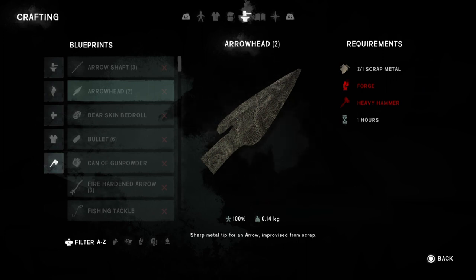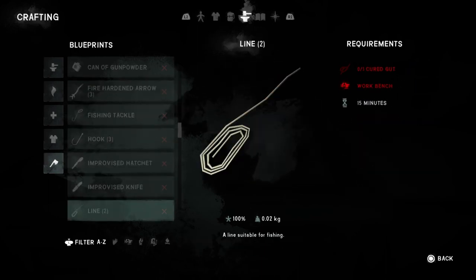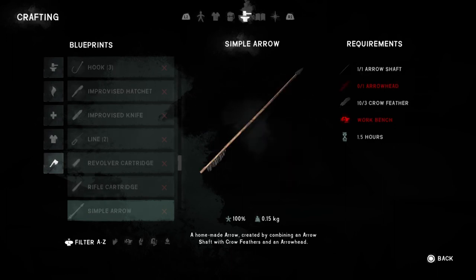The four forges are located at Desolation Point, Forlorn Muskeg, Broken Railroad, and the new Forsaken Airfield region. Once you make your way to a forge, you need to heat it up to 150 degrees Celsius, which requires coal. Coal often spawns around the forge but sometimes you'll need to get some from caves. You'll also need a heavy hammer and one piece of scrap metal. Crafting an arrowhead yields two of them and takes one hour. Then you take all ingredients — arrowheads, arrow shafts, and crow feathers — to a workbench and spend one and a half hours, no tools required, to create a simple arrow.